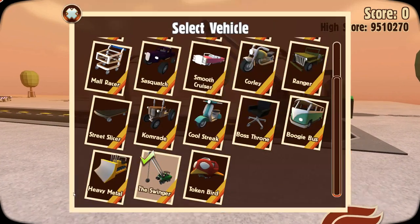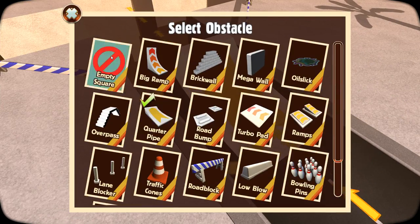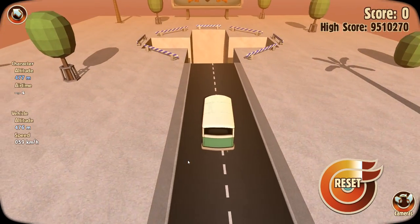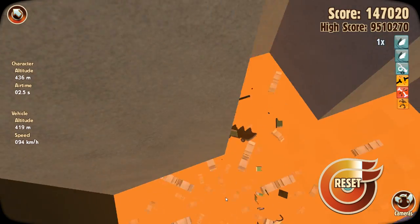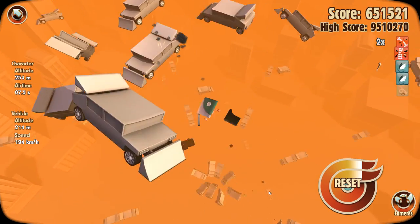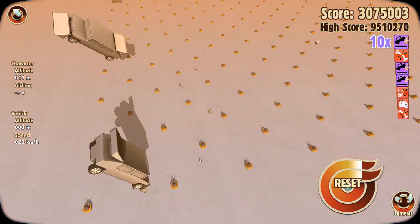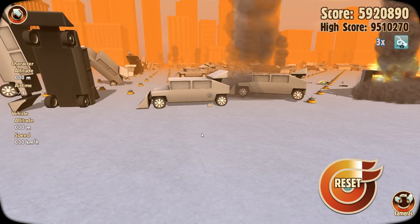I don't think this is the best vehicle because we get separated from it too quickly. Let's go through here with the paper mache camper van - it's going to disintegrate straight away. We might have gone a bit too fast, it's already disintegrated. Oh, we're holding onto the front bumper - no, we're not anymore. Cars did land on the mines around us and do some damage.